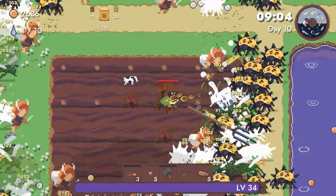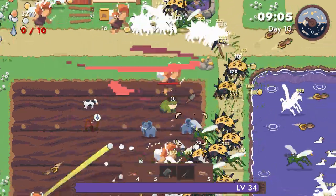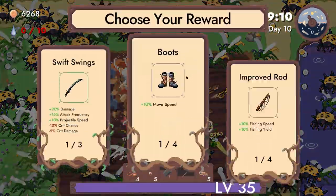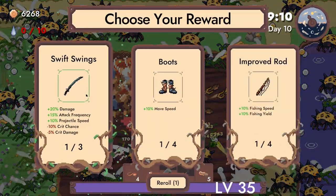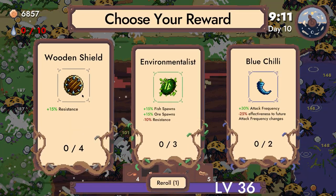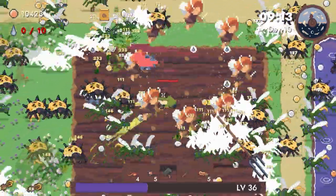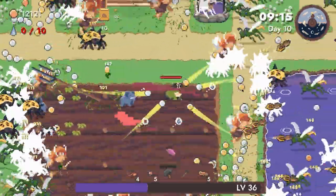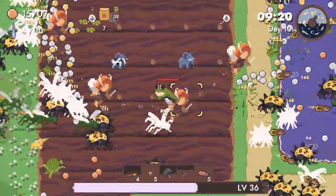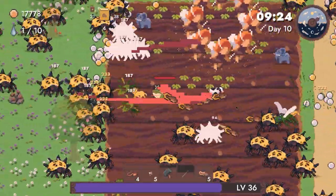Oh my god, we've been invaded by locusts! Oh my god look how big it's getting. More damage. Resistances is pretty good — less damage for us. Come on elephants, see if you're doing your job. Weird stink bugs are attacking me.